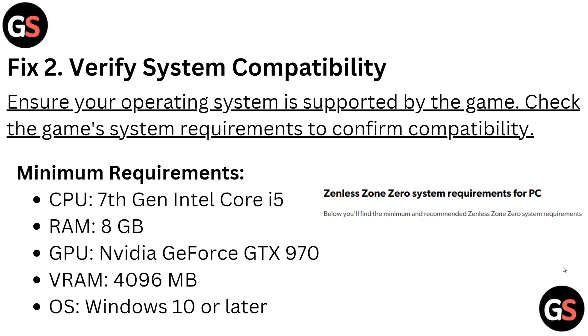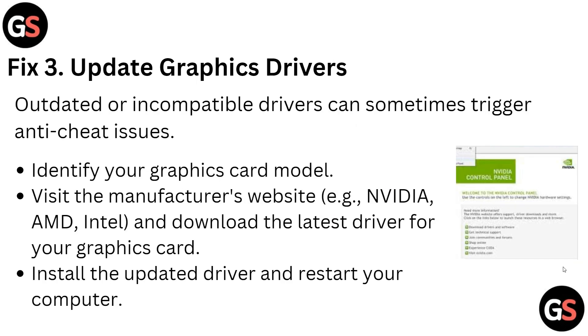The second fix is to verify system compatibility — ensure your operating system is supported by the game. Check the game's system requirements to confirm compatibility. The minimum requirements are: CPU 7th generation running with Intel Wi-Fi, 8GB RAM, an NVIDIA GeForce GTX 970 graphics card, 4GB virtual RAM, and Windows 10 or later.